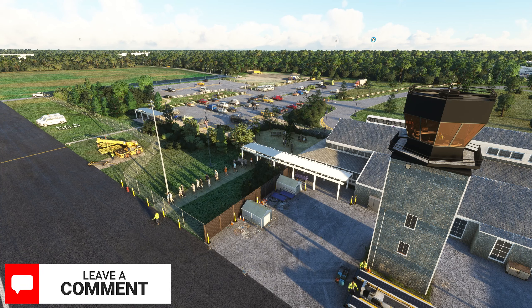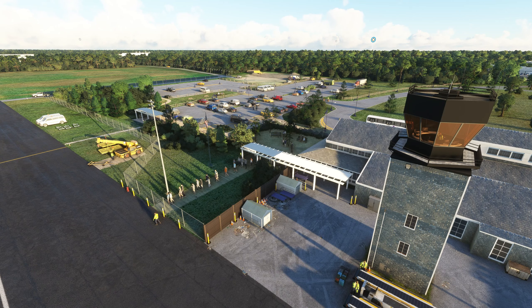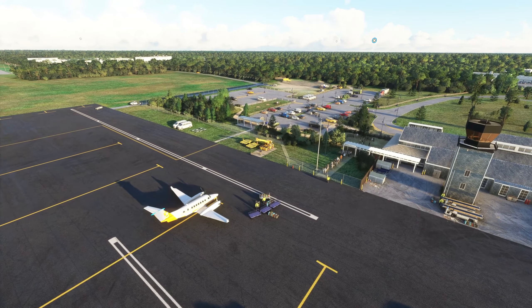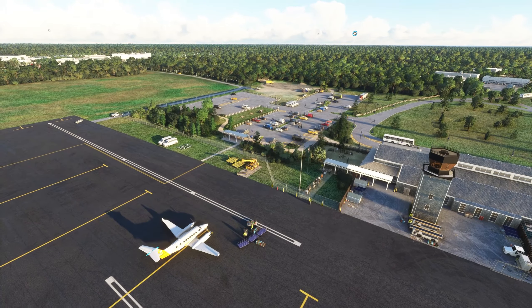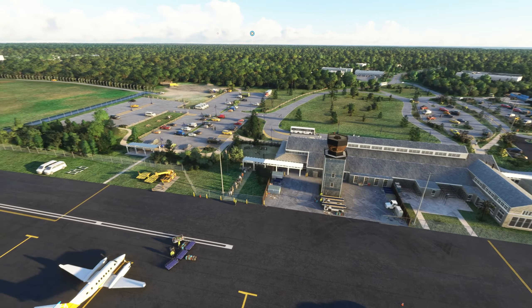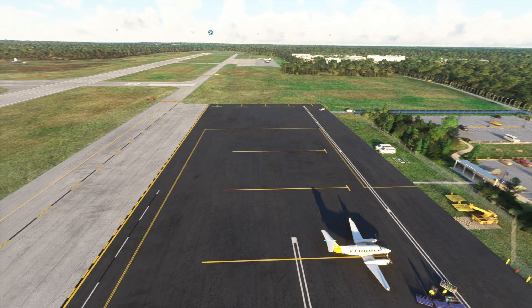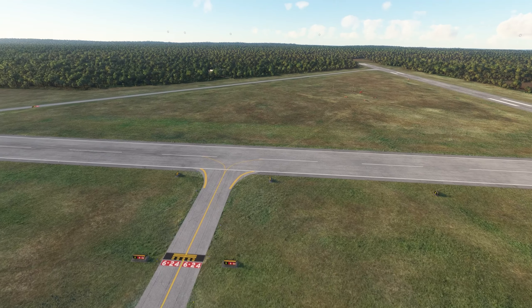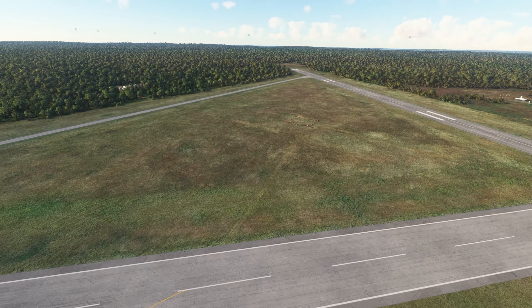Here we are at Martha's Vineyard, and it's a little bit of a departure for the team at Burning Blue, who have been doing a lot of UK-based airports. But now they've jumped across the pond and decided to put together this quaint little airport. Martha's Vineyard has been a favourite of US presidents, so it wouldn't be unusual to see Air Force One land here on several occasions. Let's start over in the middle of the field.